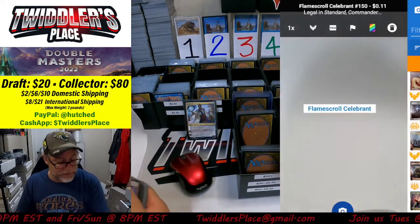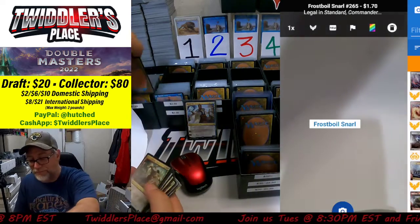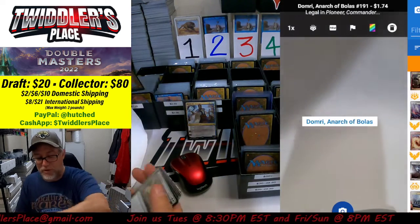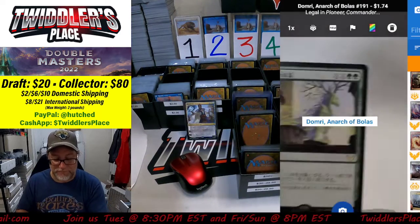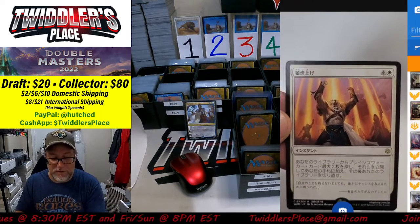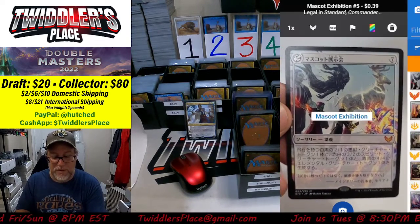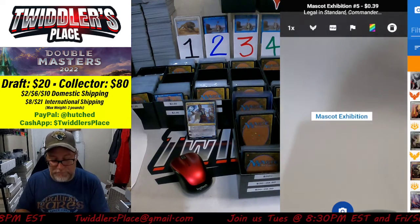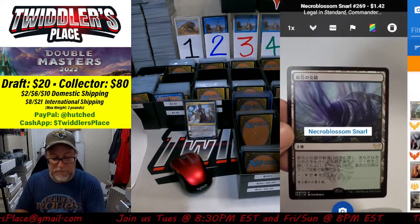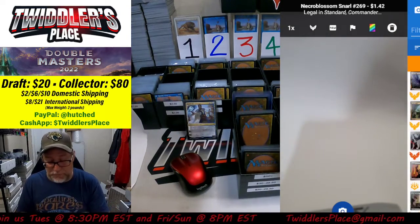Flamescroll Celebrant at 11 cents, can't use it. Got a bunch of Frost Boil Snarls at $1.70. Domri Ark of Bolas — can't use it. Exponential Growth — no good. Ignite the Beacon, no good. Mascot Exhibition, no good. Rushed Rebirth, no good. Necro Blossom Snarl — it is within $0.10 and on the way up, so we'll put it in the $1.50 bin.